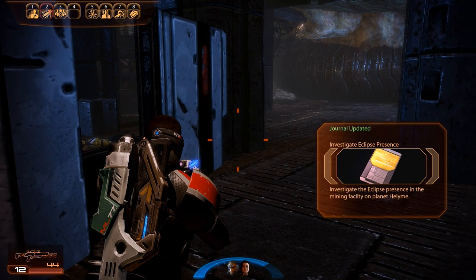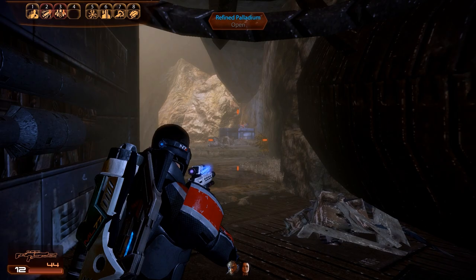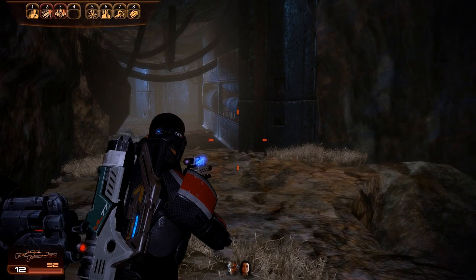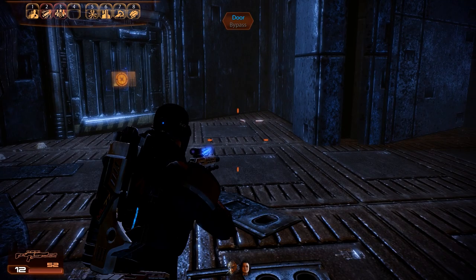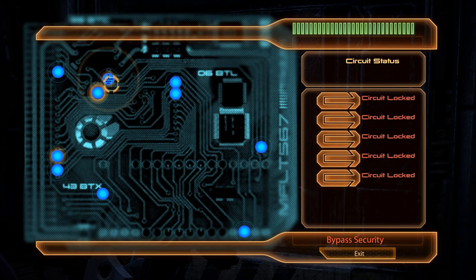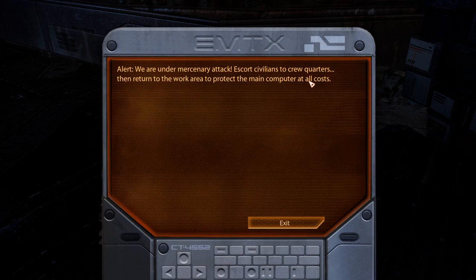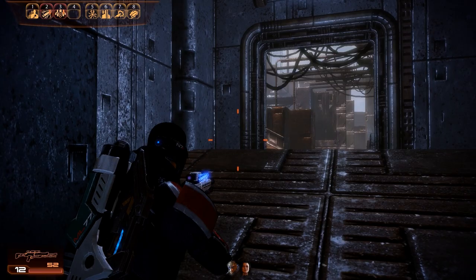Our mission has now officially become to investigate the Eclipse presence. We first take a turn to the left because at the end of this small plateau we can grab some ammunition and a crate of palladium. Making our way back, there is more ammunition to the right of a locked door. After bypassing the minigame, right behind the door we find a PDA — apparently the Eclipse mercenaries attacked the facility, and the workers were ordered to protect the main computer at all costs.